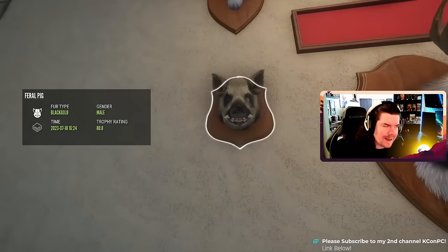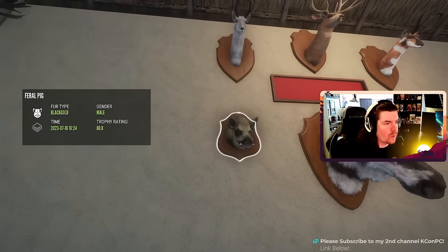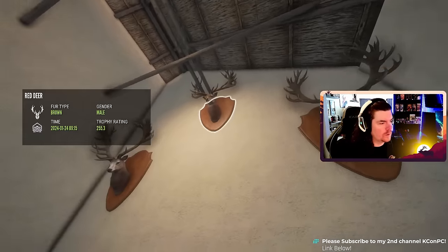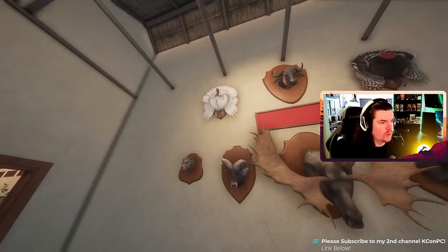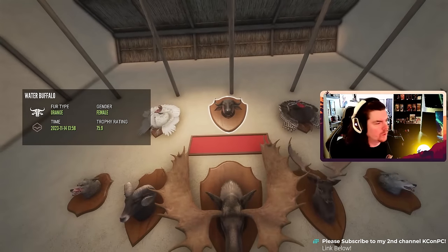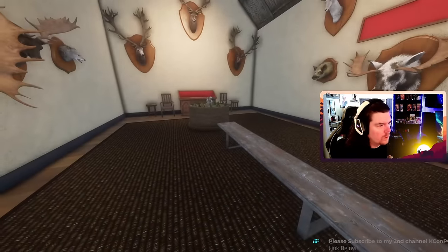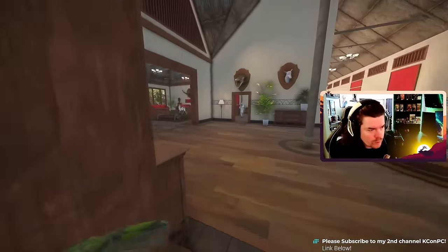Albino springbok — another trophy I don't have. Albino springbok, wild boar, albino pronghorn, diamond diamonds, piebalds. Black gold feral pig — not rare. A lot of people think those are rare; it's the wild boar you're after. Leucistic pronghorn, diamond red deers, and Tasmanian wolf. Diamond moose. Little orange water buffalo. Diamond ptarmigan — okay, let's go to the main room.